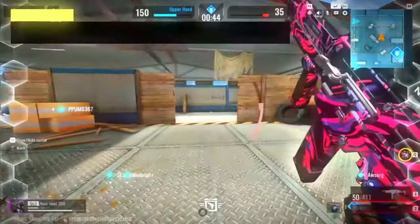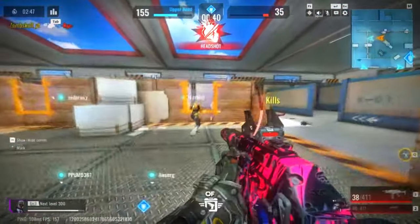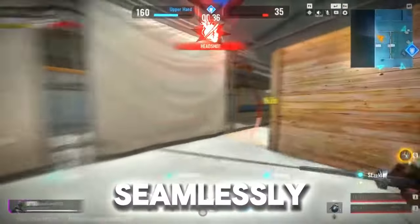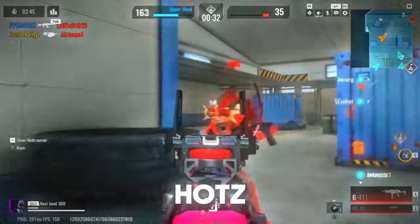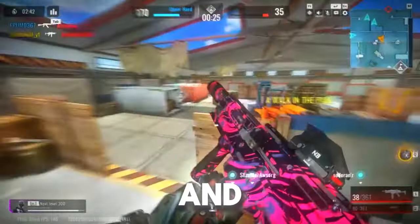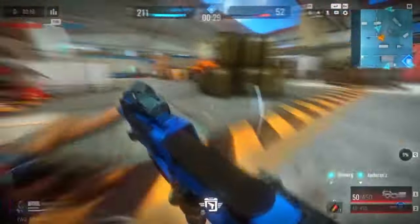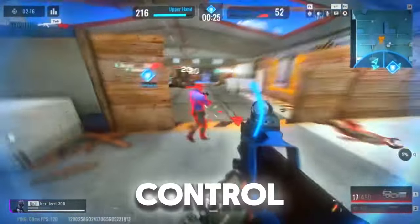Last but not least, tip number 5: combining movements. The true mastery of movement in Bloodstrike comes from combining all these techniques seamlessly — sprint, slide, jump, strafe, and play HOTS 1 game mode. Mix them up to keep your enemies guessing. Watch how I combine sprint, slide, jump, and strafe in HOTS 1 game mode while navigating through the map. This fluid movement makes me a hard target to hit and keeps me in control of the fight.